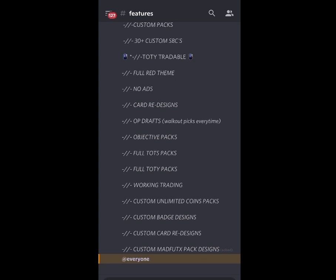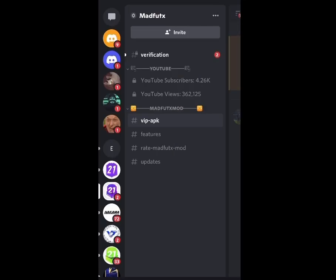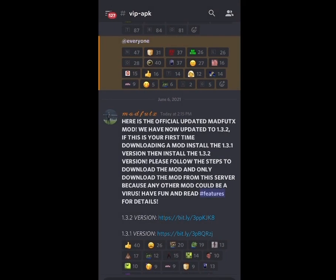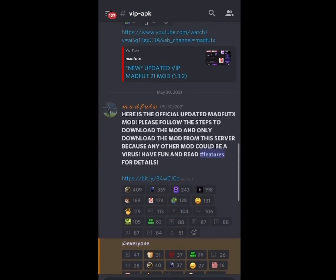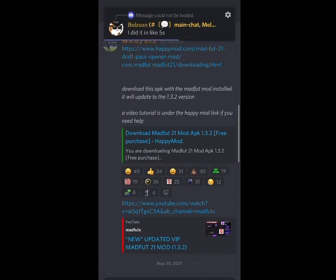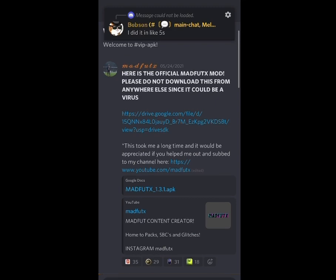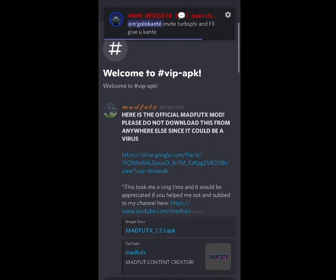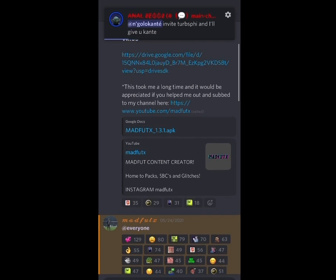Here is how you can get the updated full free VIP mod version. First, go into the VIP APK channel. If you've already got MadFoot or the MadFoot mod installed on your phone, you'll have to delete that first. Then you're going to download version 1.3.1 of the MadFootX mod, which you can find at the top — there's a Google Drive link, you can see it right there: MadFoot 1.3.1 APK.